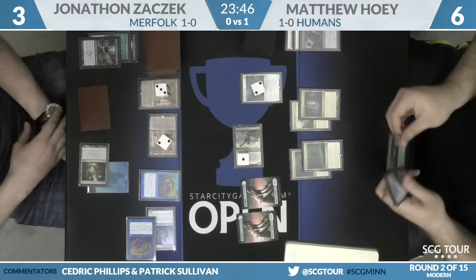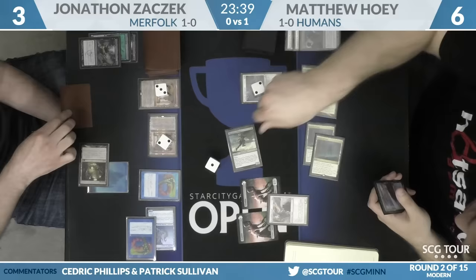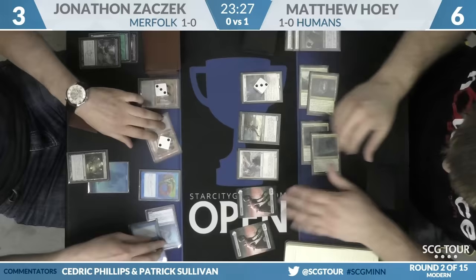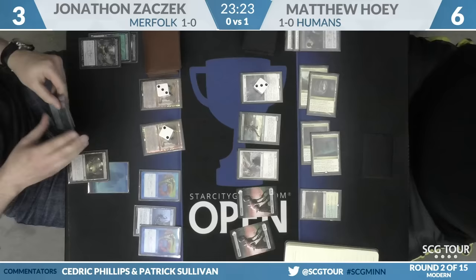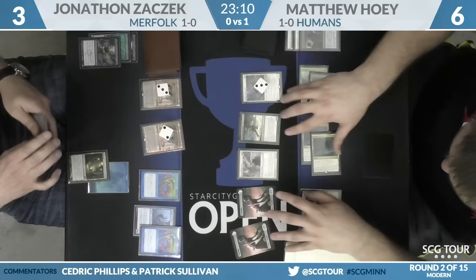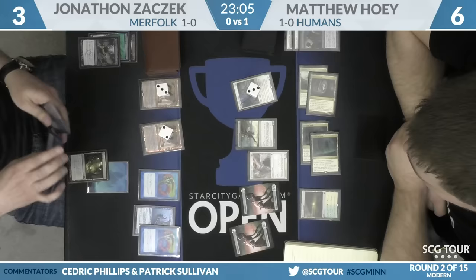Here is that Restoration Angel in response to the Dismember — it targets the Freebooter. The Angel enters the battlefield, putting a counter on Thalia's Lieutenant. Tidebinder Mage is just the card Hoey knows about. Restoration Angel looks great there. Horizon Canopy will be the land — pass the turn to Zaczek. Not sure what Zaczek's best draw is here — Spreading Seas. If he gets that, he just walks on over. Otherwise Hoey has enough chump blockers to manage the ground and what appears to be a near-lethal Restoration Angel. Harbinger of the Tides would also be a good draw.